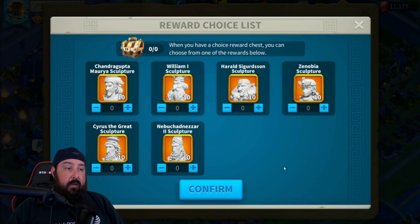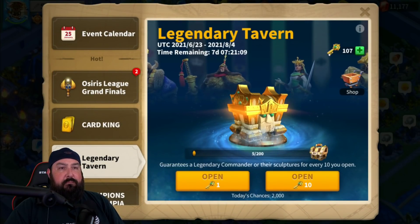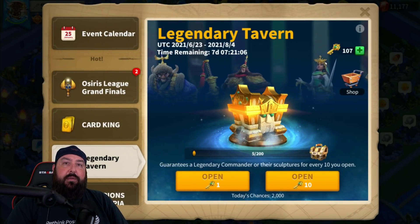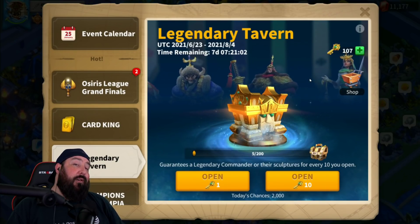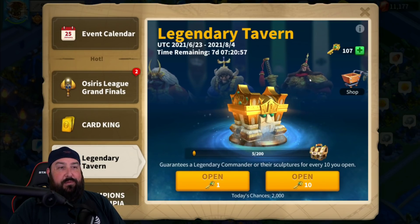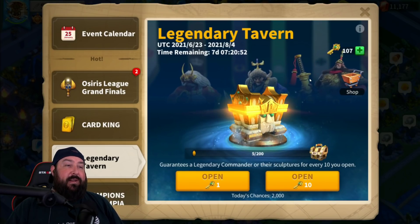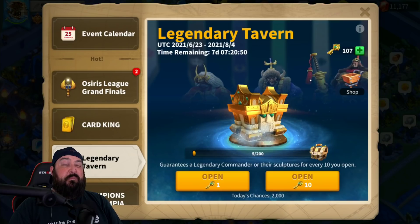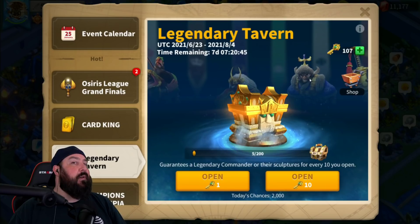So I went ahead and put some coins into the Legendary Tavern and summoned myself a Nebuchadnezzar. For me personally it ended up costing around 20 or 30,000 gems to do — which, compared to going hard on an MGE and getting maybe 40 legendary sculptures, or 10 or 15, it's way less expensive and way less time intensive. You're not competing against anybody in the Legendary Tavern — you're only competing against yourself and your own wallet.